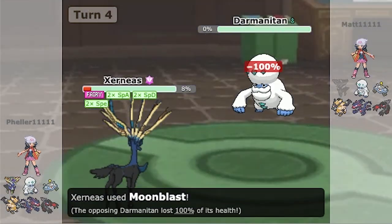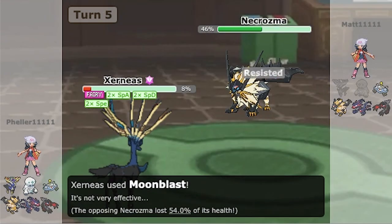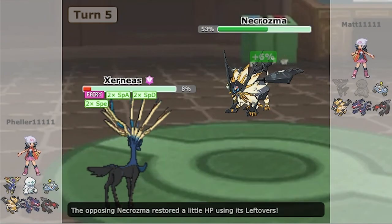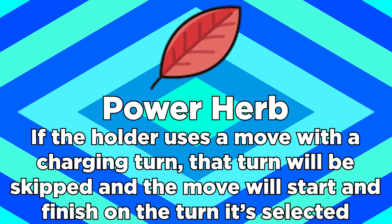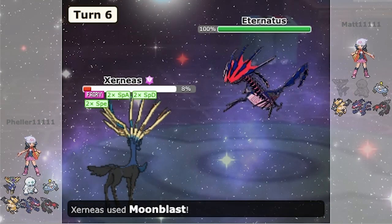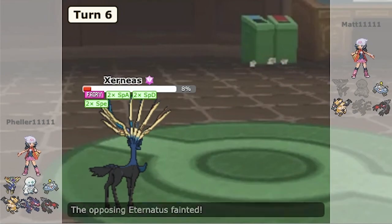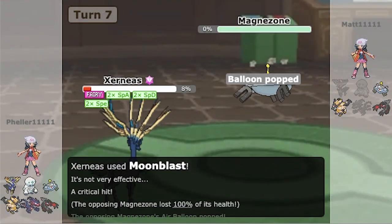But it's just a tad bit more dangerous for Xerneas, because Fairy doesn't resist itself. Overall, Fairy Aura is still mostly a helpful ability, especially because of Xerneas' signature move Geomancy. After charging up on turn one, Geomancy boosts Xerneas' special attack, special defense, and speed by two stages on turn two. But if you hold the Power Herb, you can skip the charging turn and boost up right away. Between those stat boosts, the same type attack bonus, and the Fairy Aura ability, Xerneas' Moonblast becomes incredibly strong. It's been one of the strongest legendaries in the game since its debut in Gen 6.